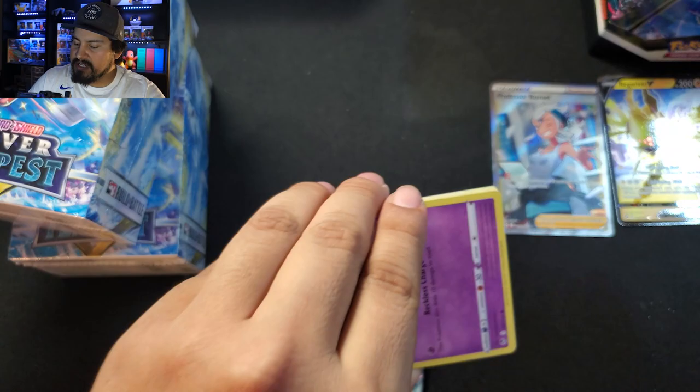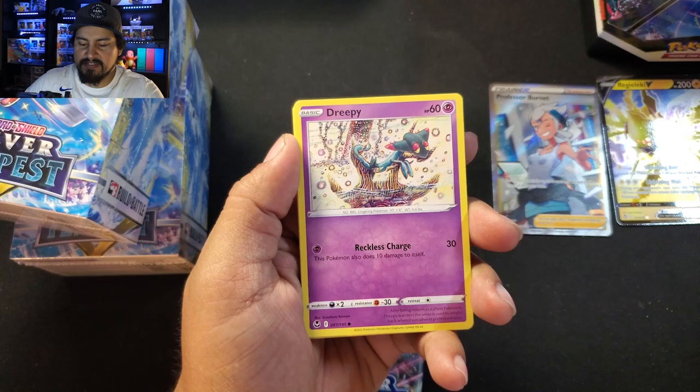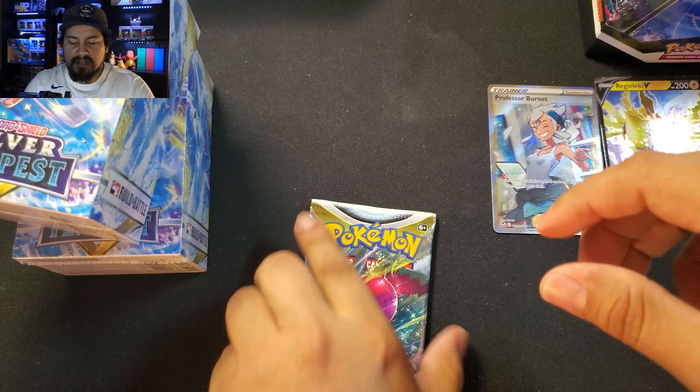Do we have another Black Border? Unless they changed it, I don't know. We got a Candice, Dreepy, Rotom, Swirlix, Swablu, Mismagius, Fionn, and Ace — no rare hit there.